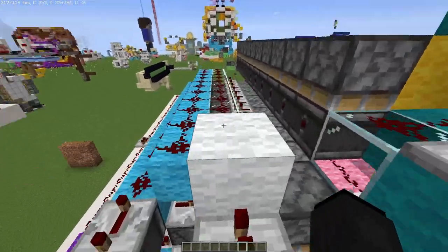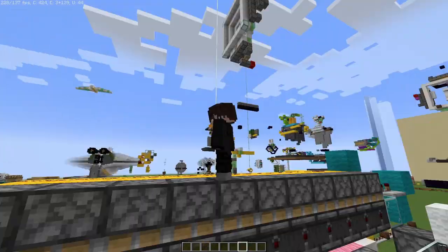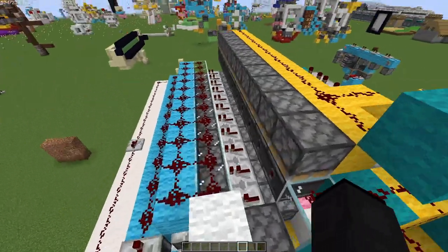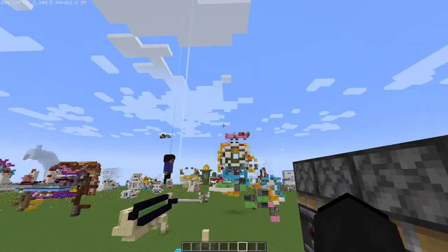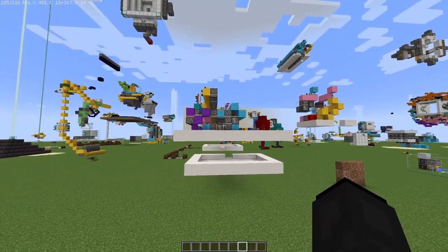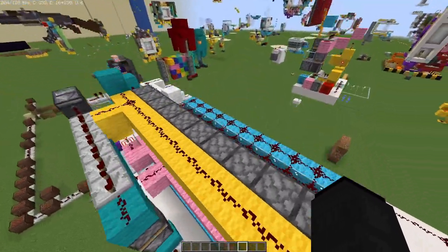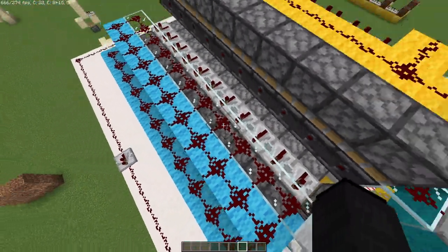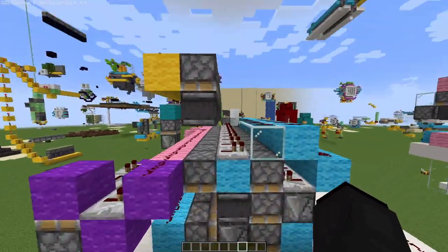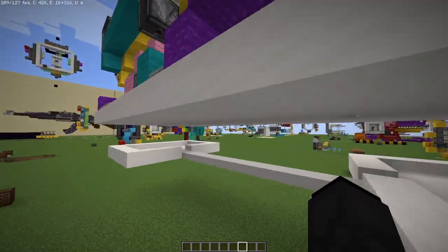I was actually inspired by MumboJumbo himself — the redstone god. MumboJumbo made a hipster bridge, I think it was in like 2013 or something. So I got inspired by him, but I saw that his redstone was quite messy in there, so I was like, I'm going to try my best to compact it. And even with observers, I don't think I did a good job. Let's just get started.